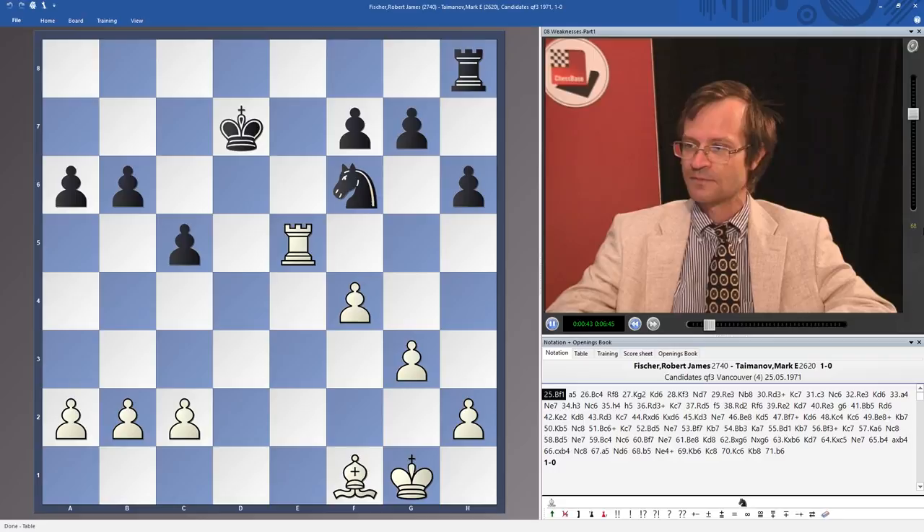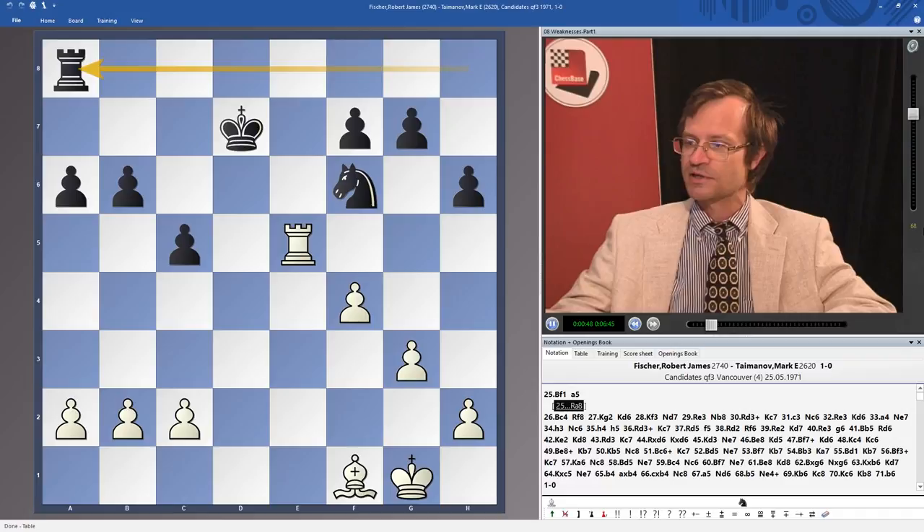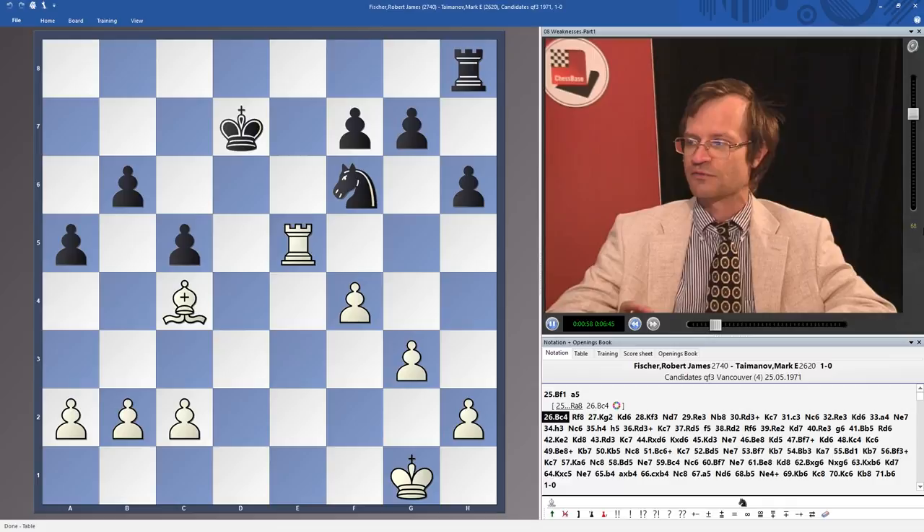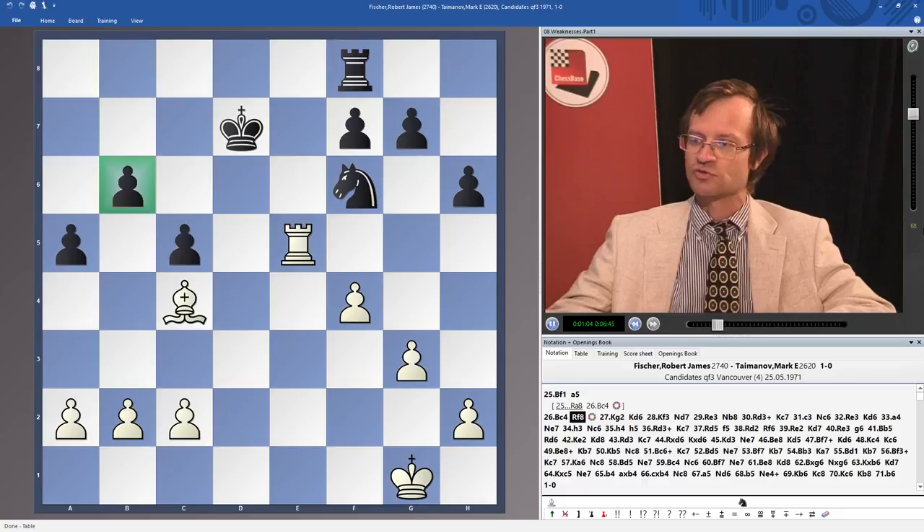White now makes the move Bf1, forcing the move a5, because if Ra8 is played, then Bc4 and white wins the pawn on f7, because Ra8 cannot defend both pawns at the same time. So a5, Bc4, Rf8. Now we have a position where black has two weaknesses.